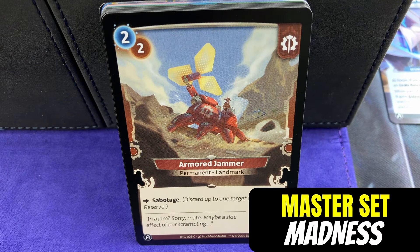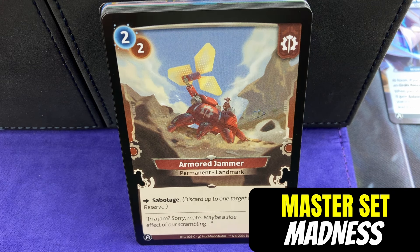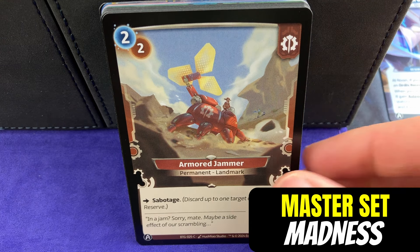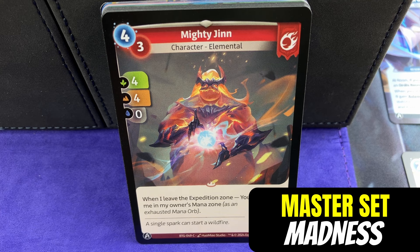Then we move into the common section. The commons all have the black border around them. Later on, you'll see we have commons, rares, and uniques. Both the rare and unique cards - hopefully we open a unique today - have a full art border on them, which is very cool.